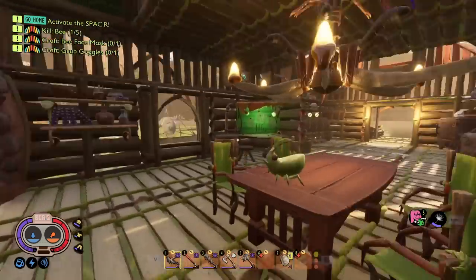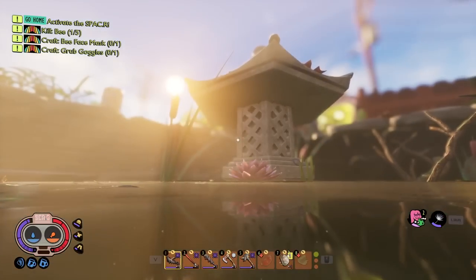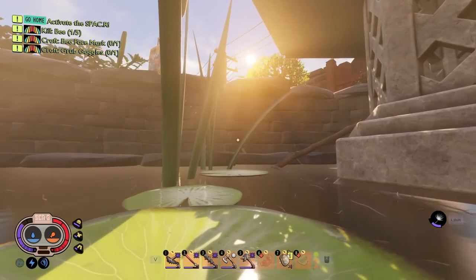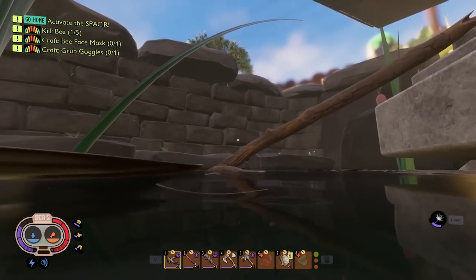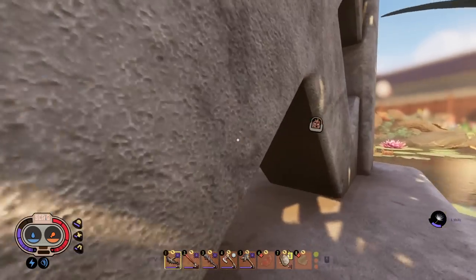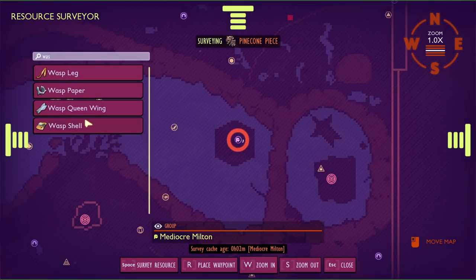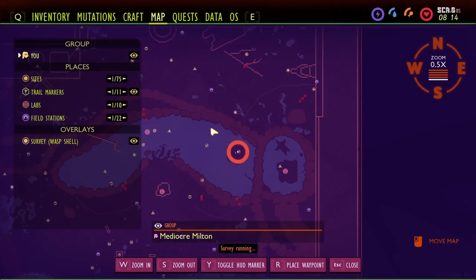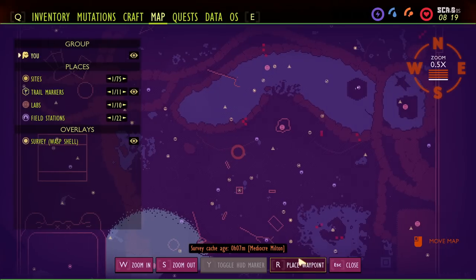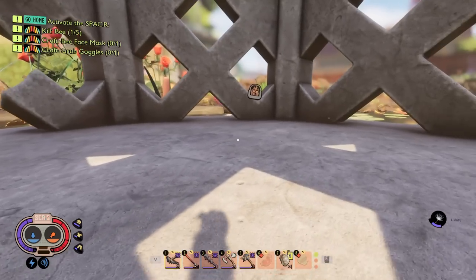Wasps spawn only in the upper yard until you break their nest and kill the nearby wasps, which triggers them to spread elsewhere. They're generally high up so you won't encounter them immediately. When fighting them, make sure you have tier 3 armor — one-on-one they're manageable, but two or three at once can stun-lock you. The drone variants, which are like soldier wasps, are much more dangerous and can heal themselves.